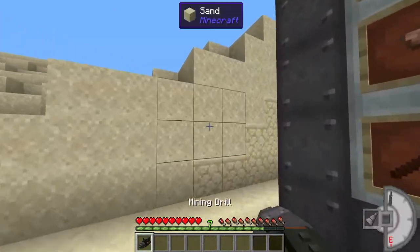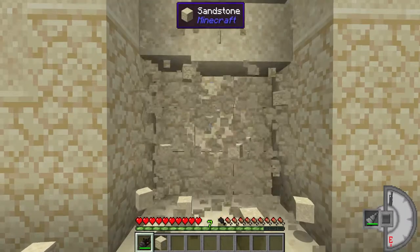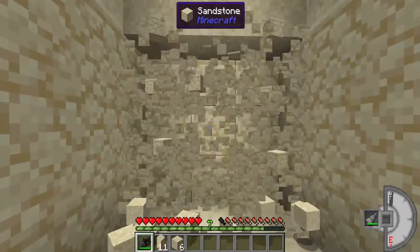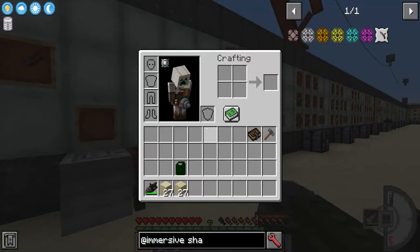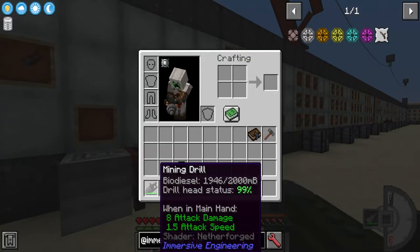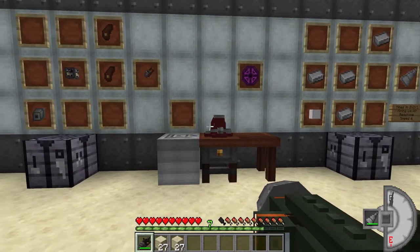Going over to a test area, we can see the steel head is doing a 3x3 area and it's pretty quick — obviously this is stone and sand but still quite fast. After breaking a couple of blocks, if we open our inventory and look inside the mining drill we can see we've used about 50 millibuckets of fuel and the drill head is at 99%, meaning damage has been taken to the drill head.